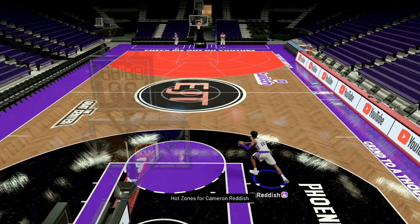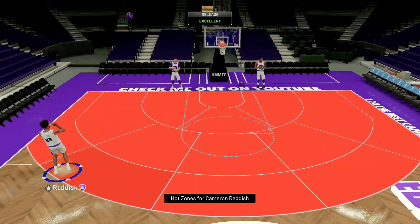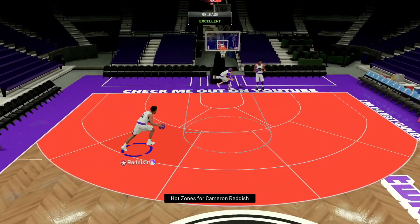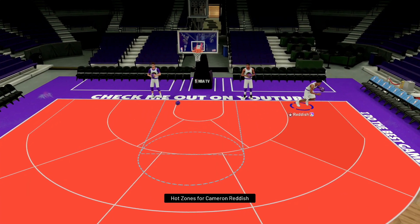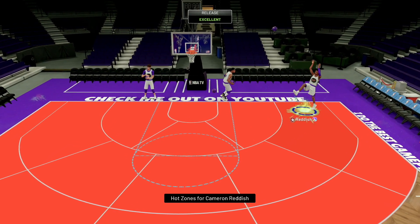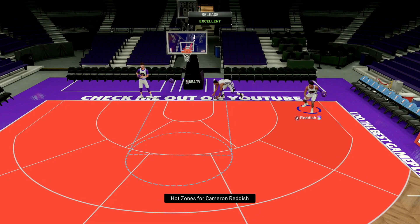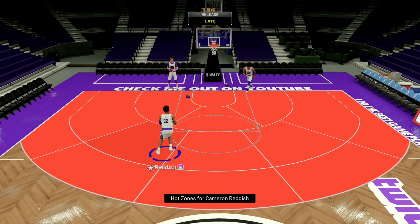Let's run to the backcourt and take a look at his behind the back. He got a decent behind the back. This Cam Reddish, he's looking real, real nice at 92,000. Let's take a look at his fadeaway — there you go, that fadeaway is nice. Let's go ahead and hop into some gameplay.